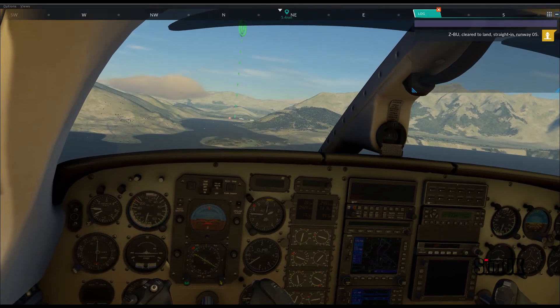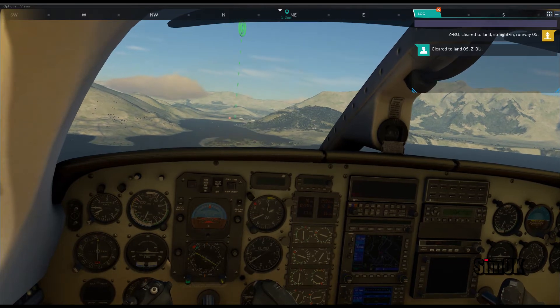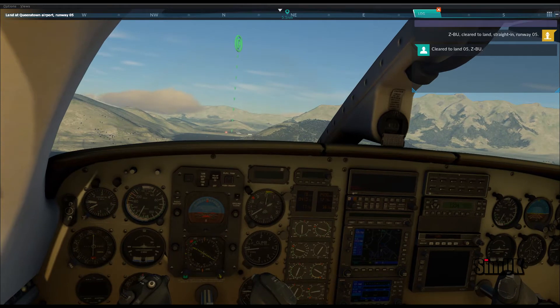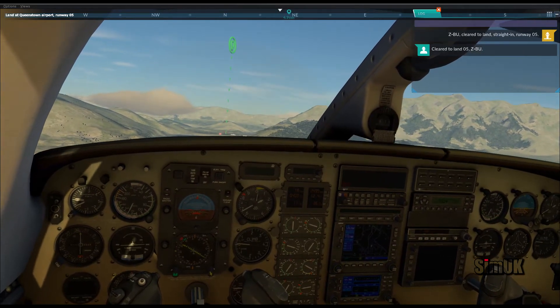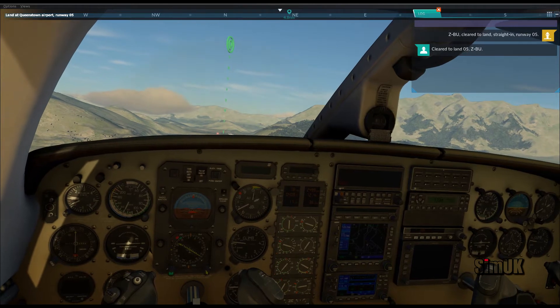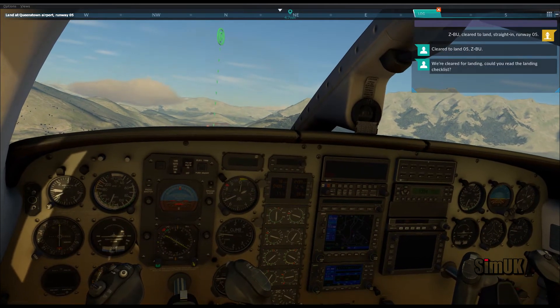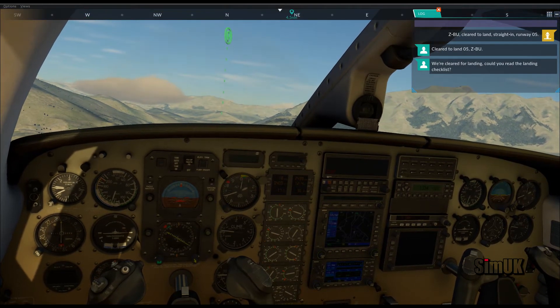Type four, Zulu Bravo Uniform, clear to land straight in runway 05. Clear to land runway 05, Zulu Bravo Uniform. Okay, we are cleared for a simple straight-in approach and landing. Could you read out the landing checklist?